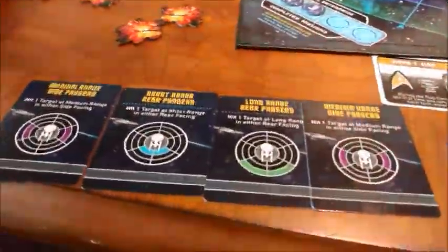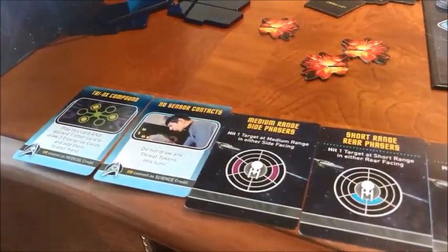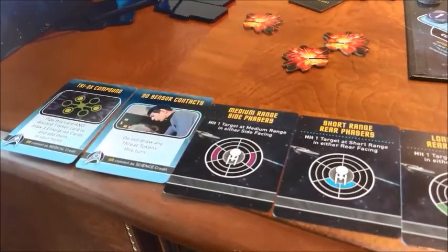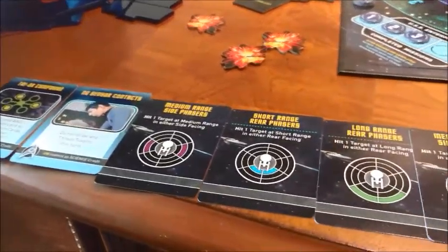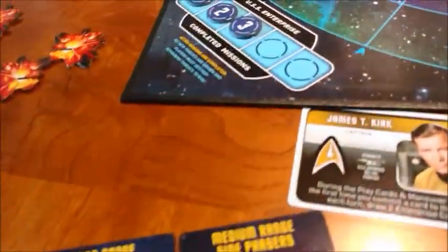Alright, let's draw up for Mr. — I mean Captain Kirk. He didn't go to Starfleet to be called Mr. Alright, we've got a couple of cards we can use here, but literally nothing that targets the front. So Triox compound — I'm going to draw three new Enterprise cards. I'm going to trade in these short-range phasers for it.